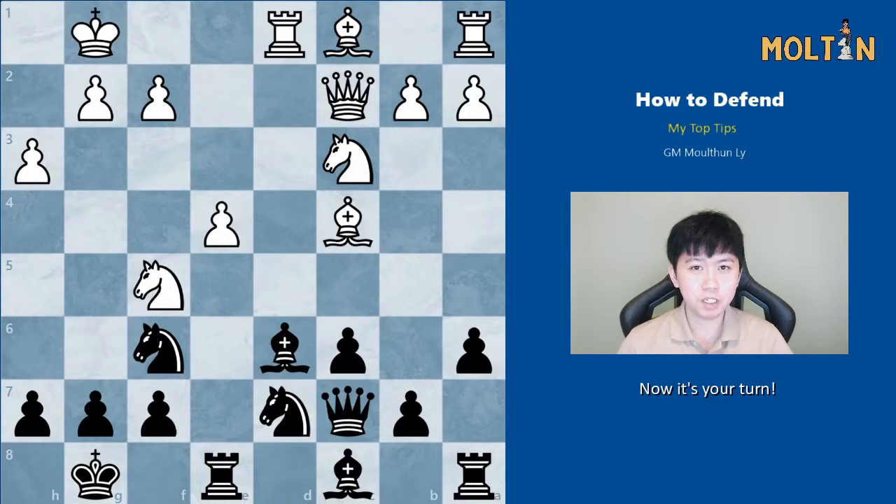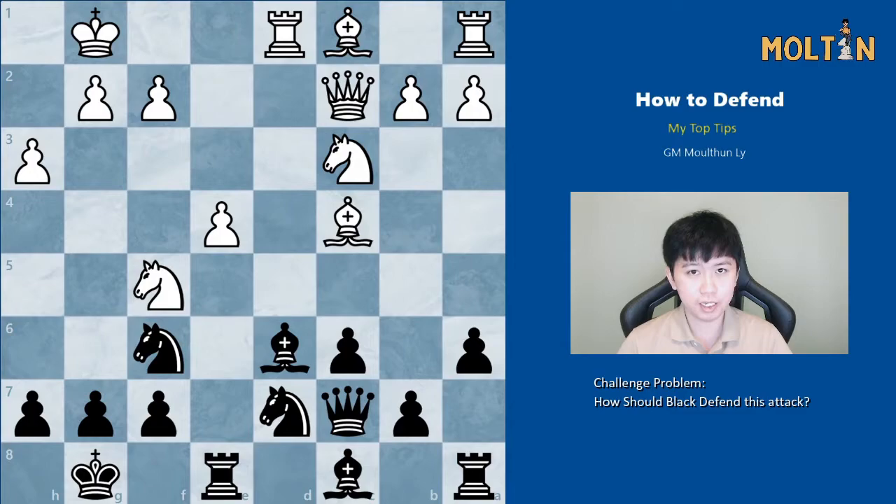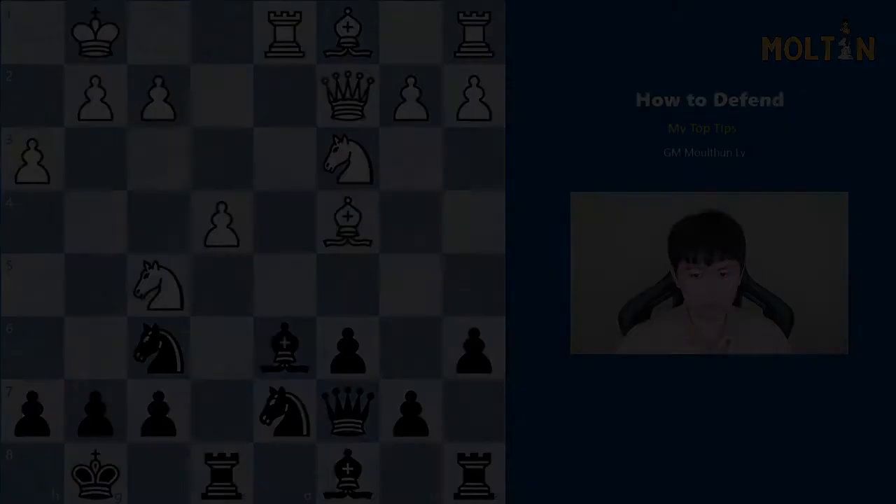Now comes the hard part. The challenge problem came from a game played by Ian Nepomniachtchi with the Black pieces. Your job is to work out the correct and best defence for Black to neutralize White's dangerous attack, using everything you've learned in this video. I got this position from one of Daniel Naroditsky's streams — we both came up with the same answer but from two completely different trains of thought. He visualized the final ideal position, whereas I pieced it together using pattern recognition and core concepts, yet we reached the same answer. There are many ways to solve a chess problem.